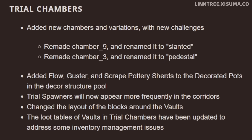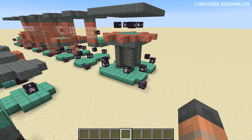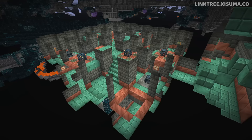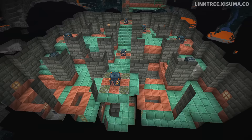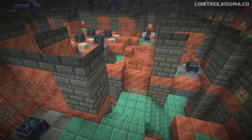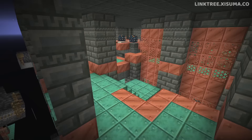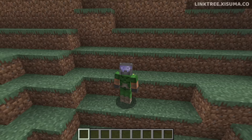Back in the trial chambers, trial spawners now appear more frequently in corridors, and there are new chambers and variations that add new challenges. There are slanted structures and pedestal-style layouts. One room has a different layout from what we've seen before, and another new room features copper grate walls. These components appear to get pieced together to make up the new room layouts.